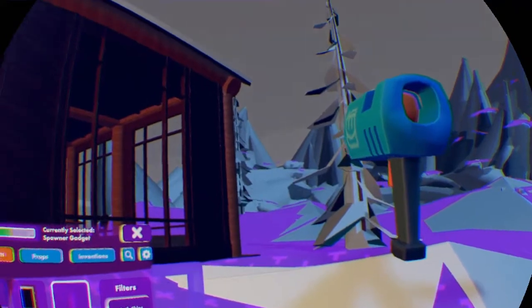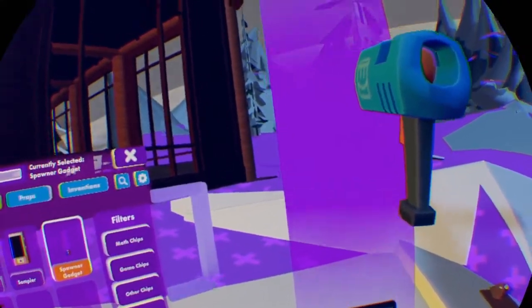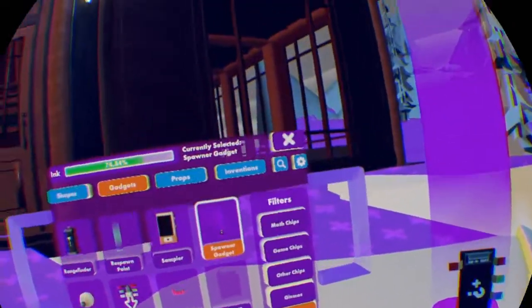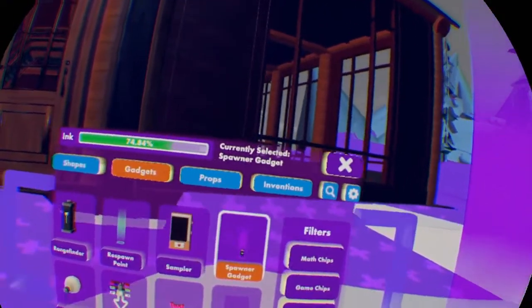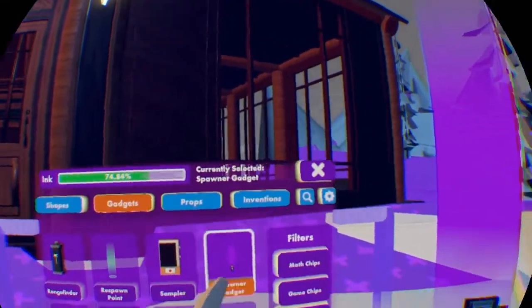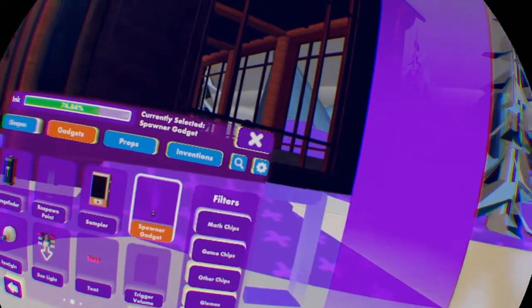Hit the Spawner Gadget. You want to pull the trigger with the Maker Pen, and that will summon a Spawner Gadget right in front of you. Currently it's on the second page, but as they add new gadgets into the game it might appear on a different page — but it will always be in the Other Gadgets section.